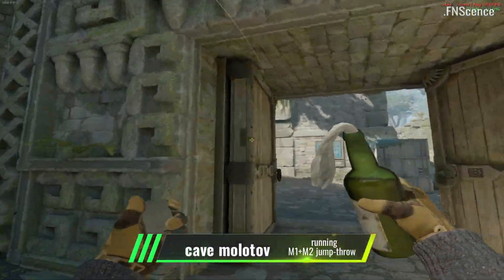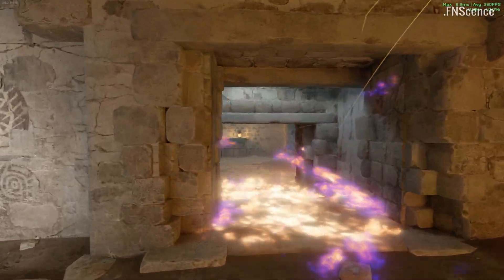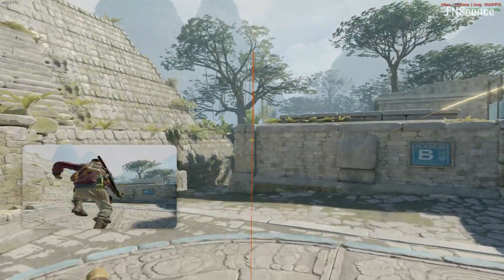One difference is that you no longer need to hold mouse one before pressing the jump throw bind. Also, if you want to do a right-click or left and right-click jump throw, you can simply do so manually and the macro won't get in your way. But if you want to, you could also create macros to recreate those kinds of binds.